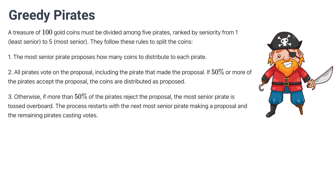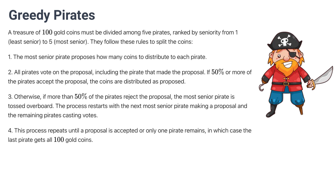Rule 3: Otherwise, if more than 50% of the pirates reject the proposal, that most senior pirate is tossed overboard and the process restarts with the next most senior pirate making a proposal and the remaining casting votes. Rule 4: This process will repeat until a proposal is accepted or one pirate remains, in which case the last pirate will get all 100 gold coins.